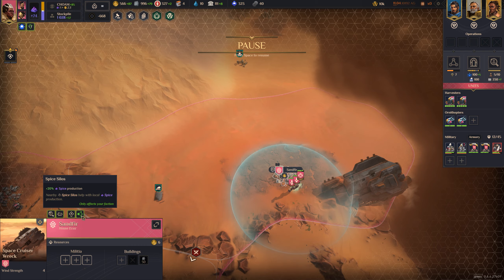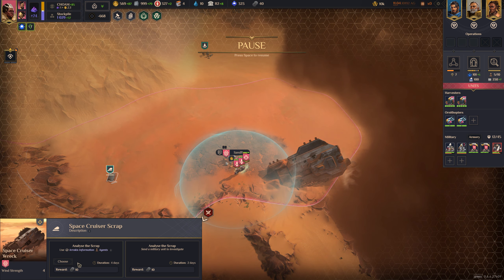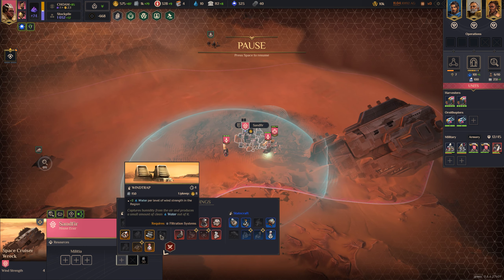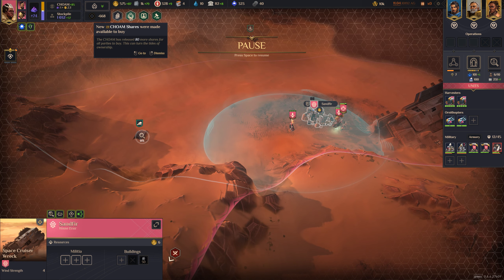Nearby spice sellers help with local spice production. I think they butt up against each other. Analyze the scrap — we'll take one of these guys over here. Have we got the wind traps yet? Not yet. Council: plus two Solari per positive water — that's actually really good for us but that's not something we can do right now. Let's use some infrastructure help. I really want that infrastructure control — that'll help with some of the infrastructure we're trying to build here.